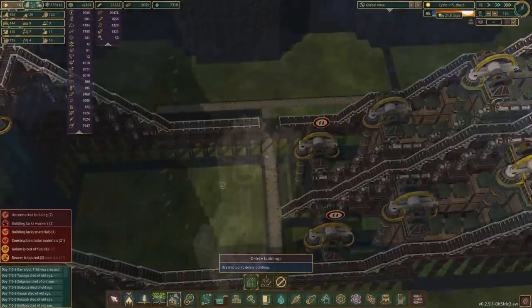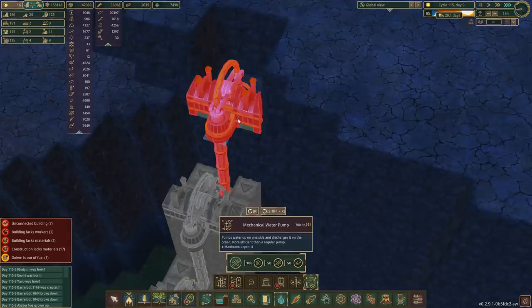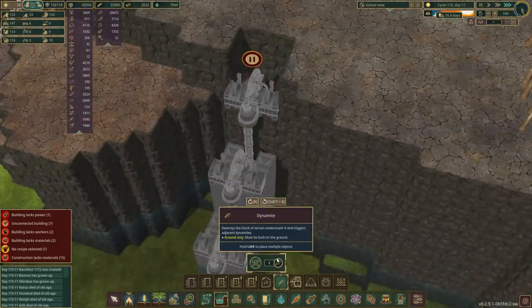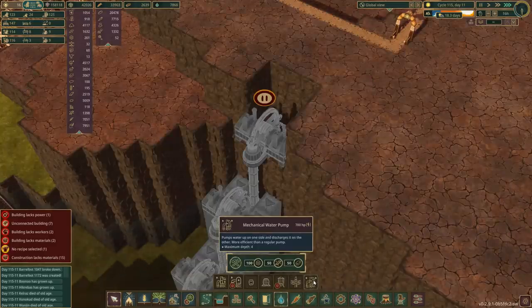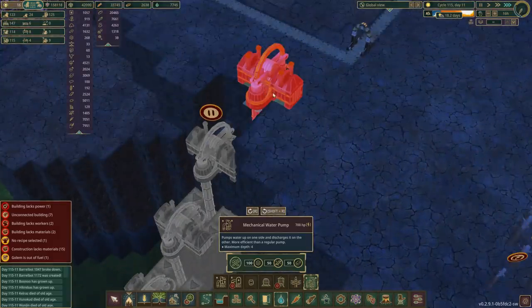Hurrah — and there was much rejoicing! We have this dynamited down, so we can now do a water pump. If that was there that would be perfect — it extends down four, which goes down into the trough, so that's absolutely perfect. Couldn't want better.